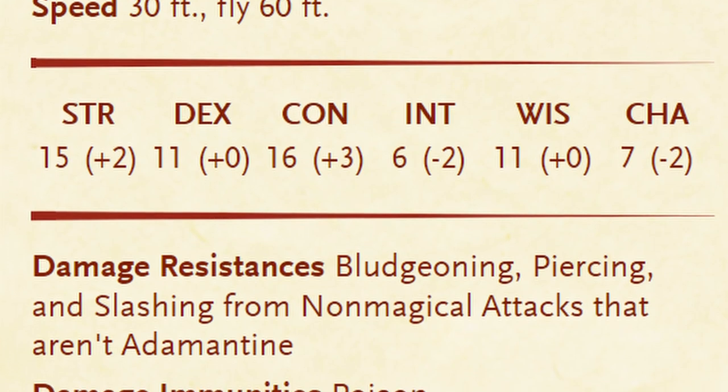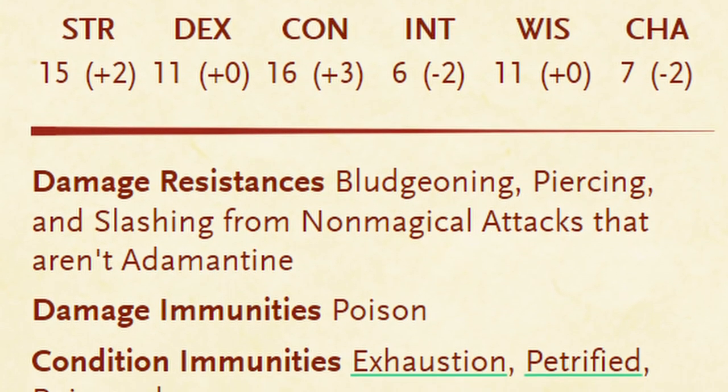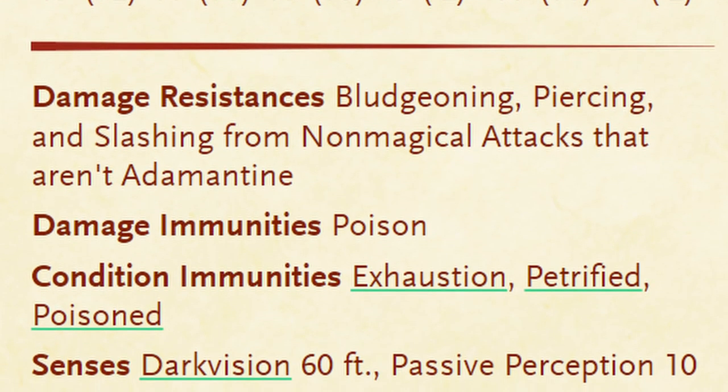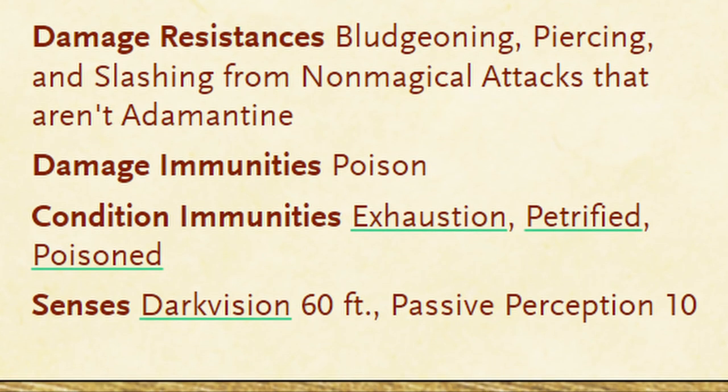They are resistant to all non-magical, non-adamantine weapon strikes and are completely immune to poison damage. They are also immune to exhaustion, as well as being petrified or poisoned. They have a terrible passive perception of 10, but they do have darkvision up to 60 feet.